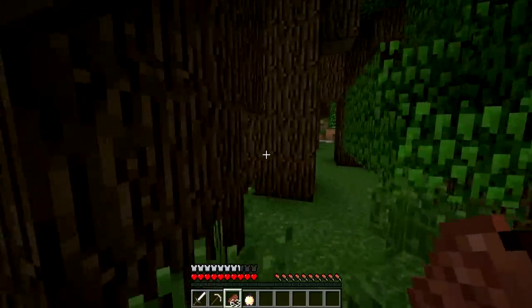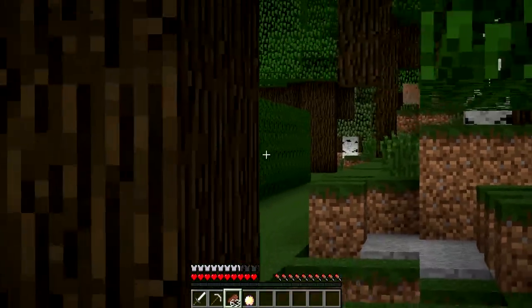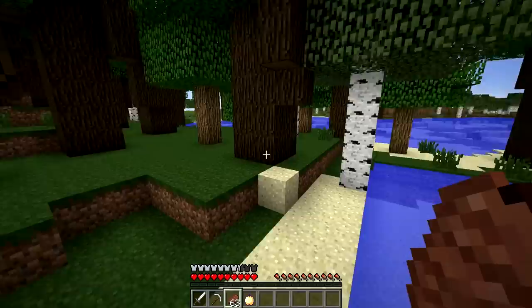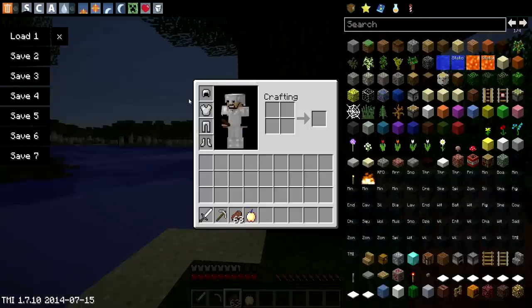Check it out, look at this maze — look at this thing, it goes on forever. This is, I believe, the biggest maze. Here's the challenge: run around your world and find one of these big mazes. All you can use is iron armor — that's the highest — and you can only use an iron sword, an iron pickaxe, whatever food you want, and one notch apple.